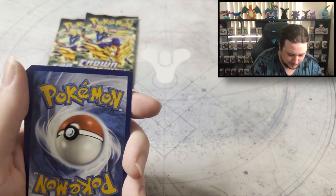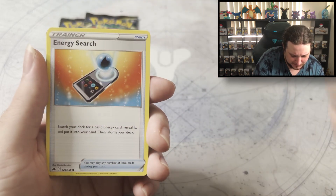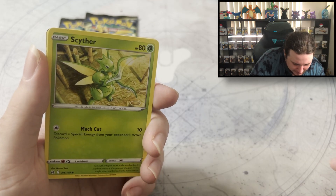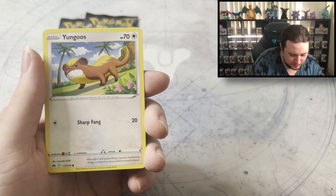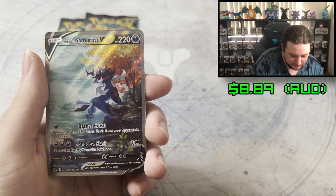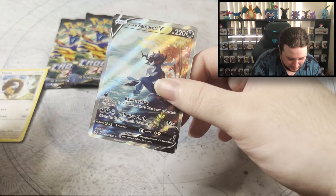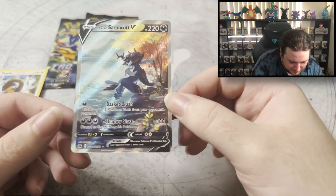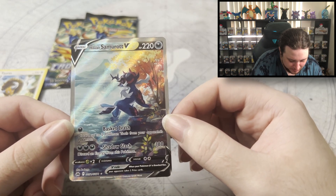Get that energy out of here. Rare Candy, Lunar New Year item, Energy Search. Is there anything in this one? A little coloured border? Scyther, Riolu, Yungoos, Jirachi. Another secret rare! What's this? Glaring Gallery — it's a textured card though. And it's beautiful.